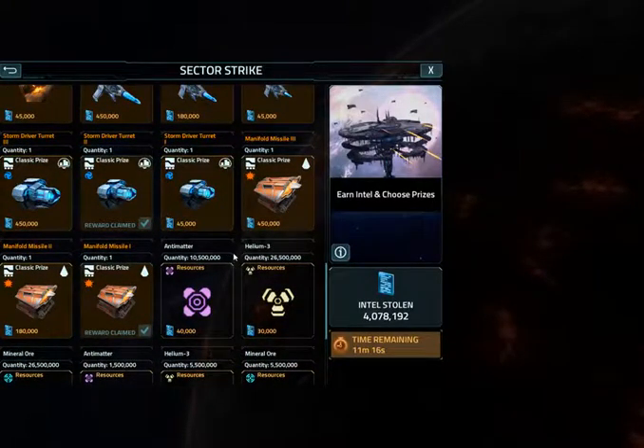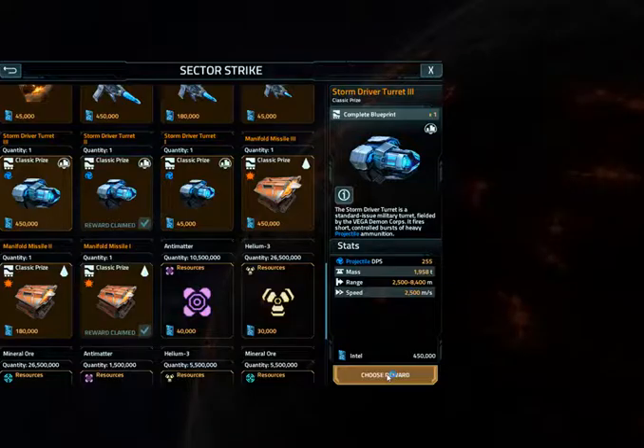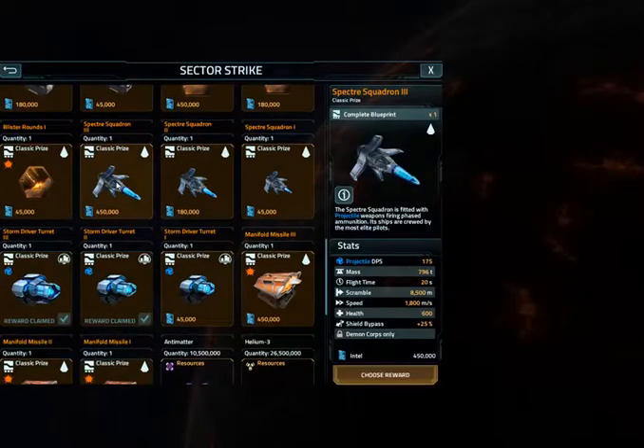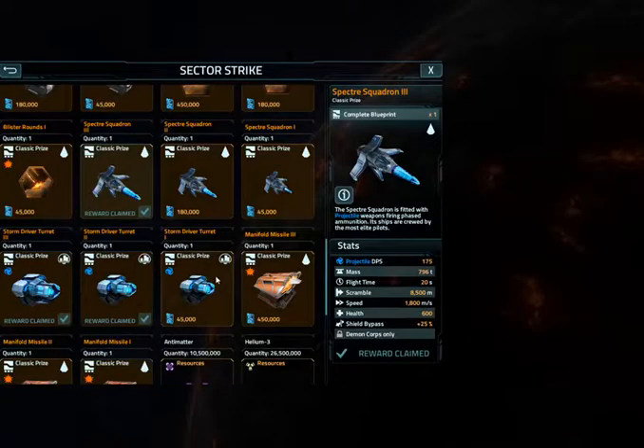So what I need is Storm Driver Turret Mark 3 — that's mine. And then I need Squad In 3 — that's also mine.